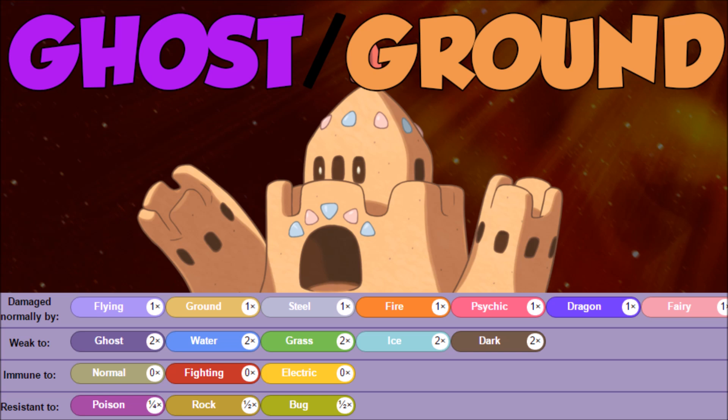So that ground with the ghost typing is not really going to cover for itself with too many resistances. That means we have ghost, water, grass, ice, and dark weaknesses. However, we do pick up three immunities: normal, fighting, and electric. That's pretty solid, with resistances to poison, rock, and bug. That poison resistance is going to be pretty heavy.